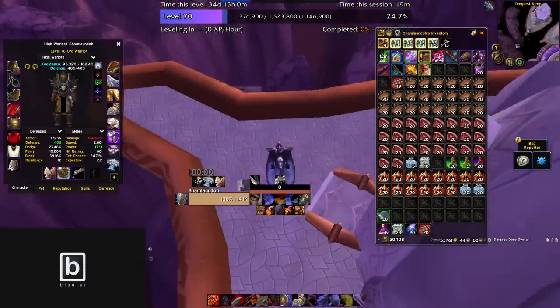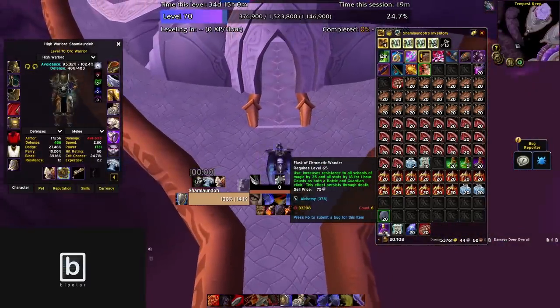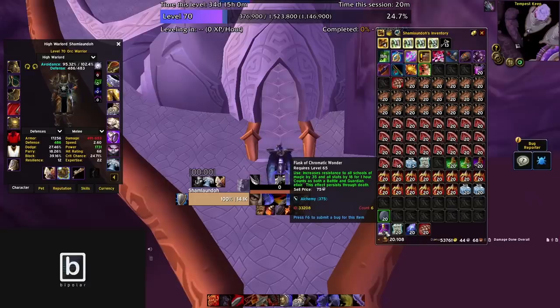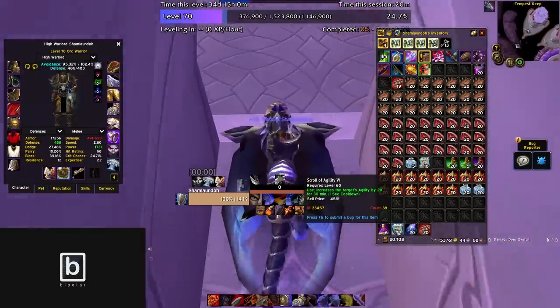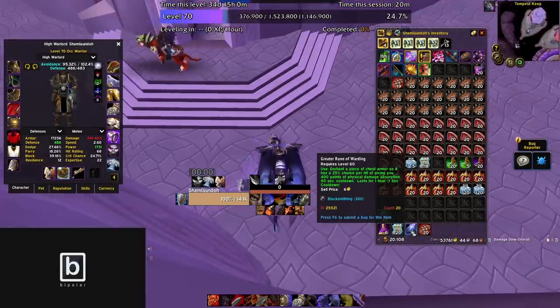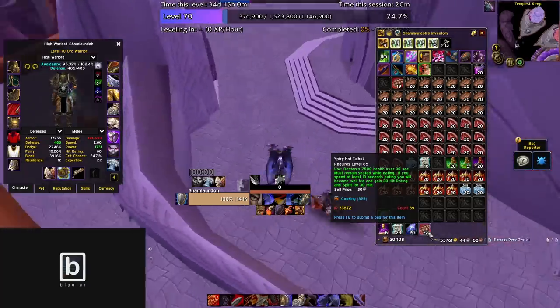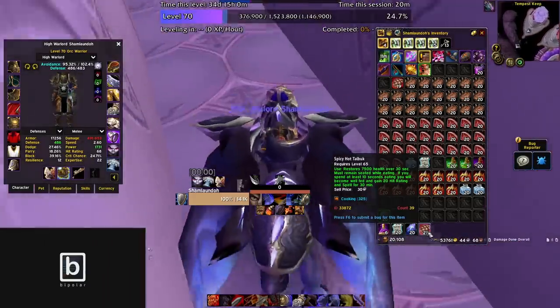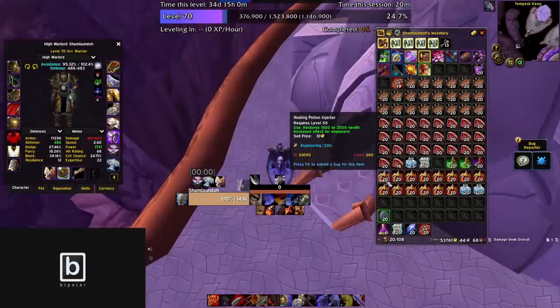For consumables, I use Sharpening Stones and Flask of Chromatic Wonder. I chose this because it has decent offensive stats and it has resistance, and there's actually a lot of unavoidable magic damage in Botanica. For the scroll, I chose Agility because it gives you damage and avoidance. You can apply these on your chest to heal you a little bit. And for food, since I'm not hit-capped, I'm using Hit Food. If you are hit-capped, you can use Agility Food. On top of that, I have a bunch of food to eat and a bunch of health pots.